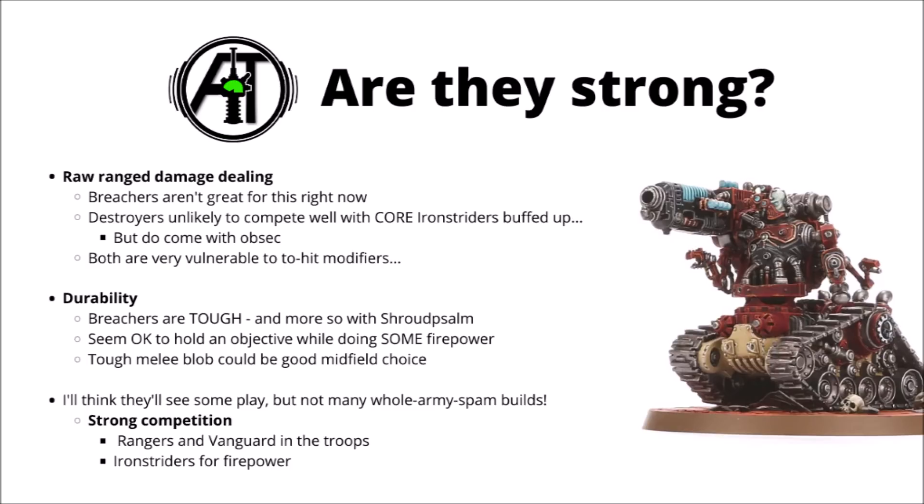For the Breachers, I'd say the main thing going for them is both durability and melee damage. Breachers are a really tough unit now, not just within the Admech Codex but compared with other things in 40k in general. They seem very solid to hold an objective, provide some nasty counter-charge threat, and at least chip away with some Arc Rifle firepower each turn. I have a feeling we might start to see some midfield blobs move up and provide a similar melee threat role to things like Bullgryns, Bladeguard Veterans, or other tanky melee units from other Codexes. Overall, I'd say the Cataphrons are still usable, but I'm not sure we're going to see entire armies of Breachers like we would in 8th. For raw firepower, Ironstrider Balistarii might be the way forward, though there's certainly room for Cataphron Destroyers as well.